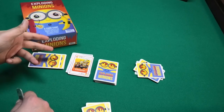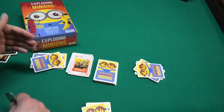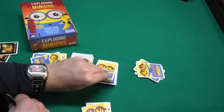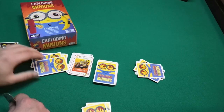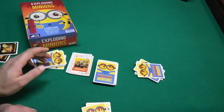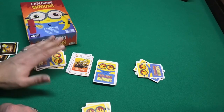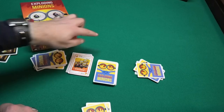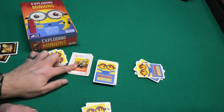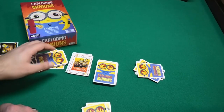That player can choose to play action cards, then draws a card, and then has another turn where they can again play action cards and must draw a card at the end. If that player also has an attack card, they can play it on top, and the turns stack up — the next player then has to take four turns in total. Be careful when playing this card, as it can turn against you.